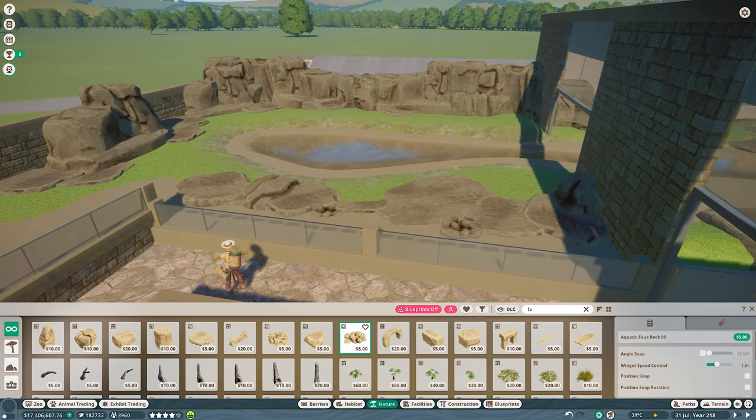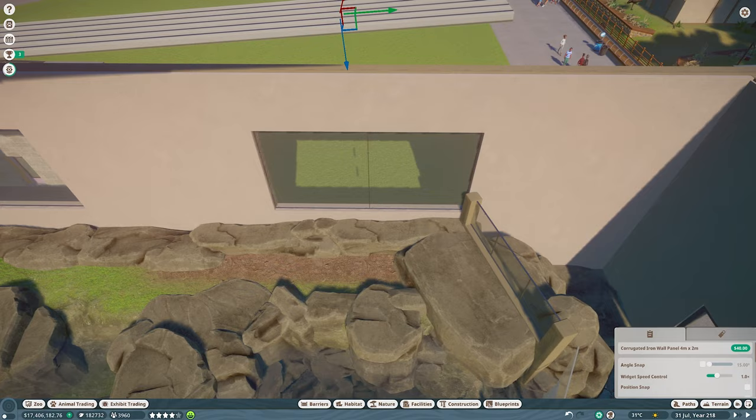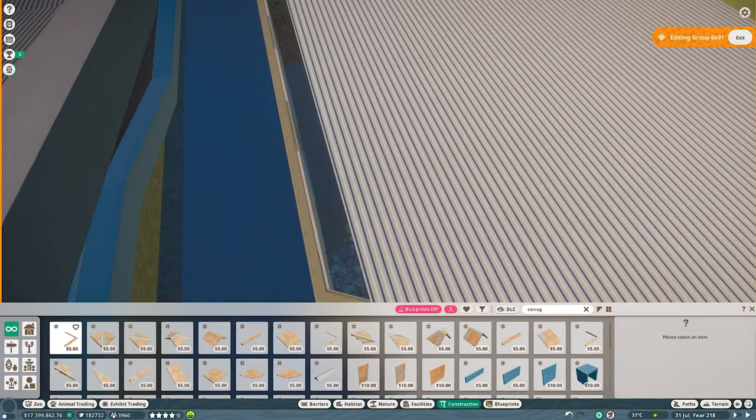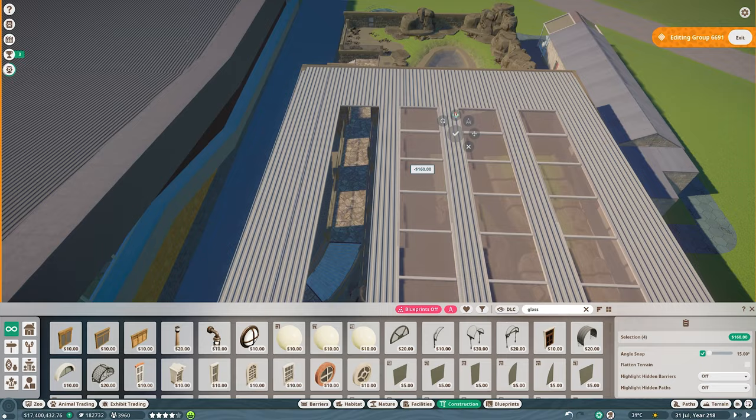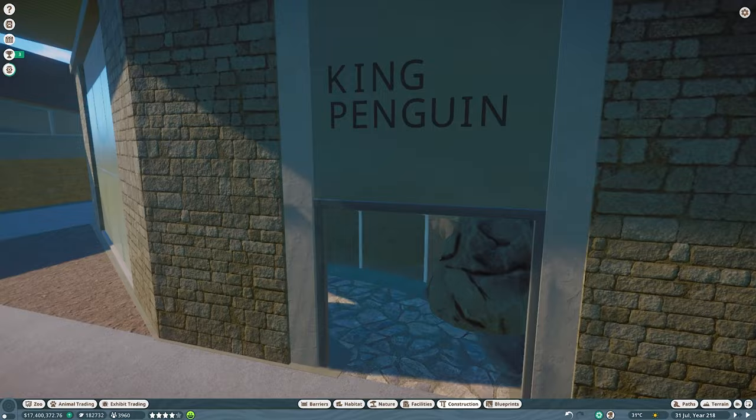Something that works well for these type of enclosures is to include a man-made pool — using the plaster wall panel pieces you can make one and it adds a little depth to an enclosure without vegetation. Good use of faux rocks is important as well. Adding the roof was one of the final tasks, so let's go and take a look around.